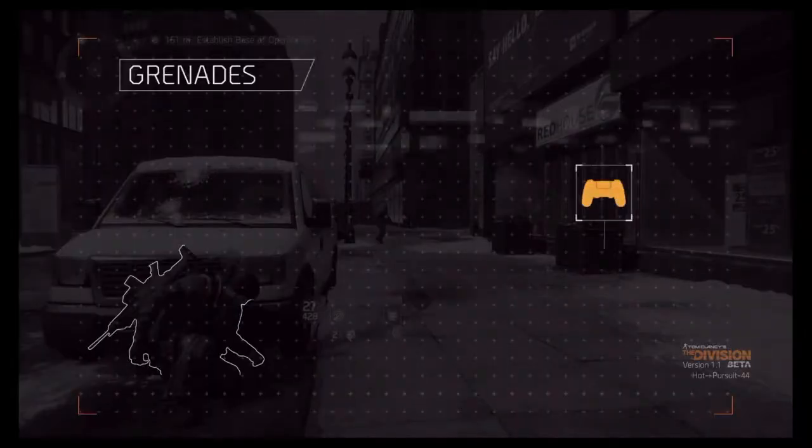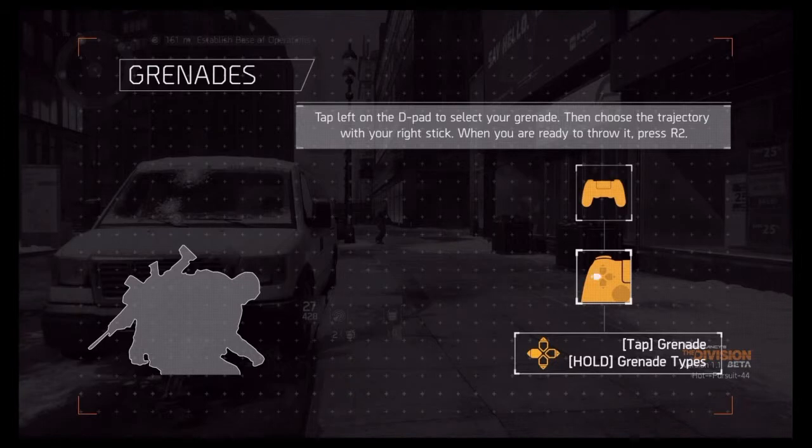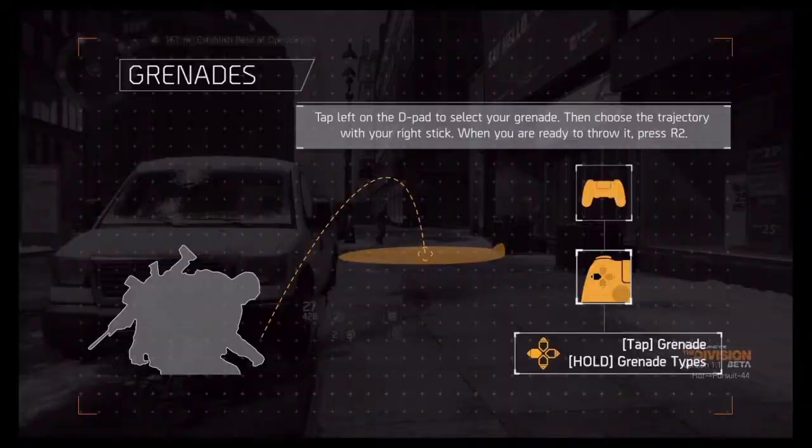If you want to surprise your enemy from long range, using grenades is a great idea. You can grab a grenade by tapping left on the D-pad, and once you've set its trajectory, press the right trigger to throw it and wait for the blast.